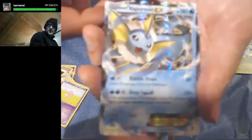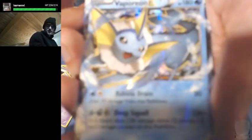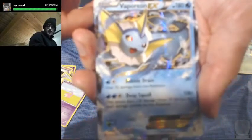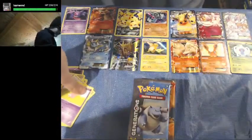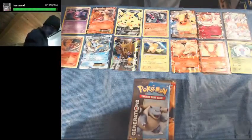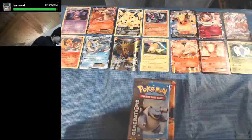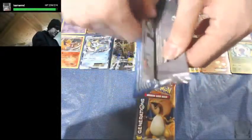And look at that — we pulled a Vaporeon EX! There we go — first one of these we've gotten. I pulled Vaporeon EX! If only the camera could just focus. I think the Radiant Collection Charizard actually has some value to it.